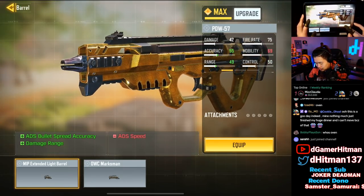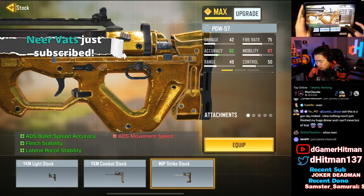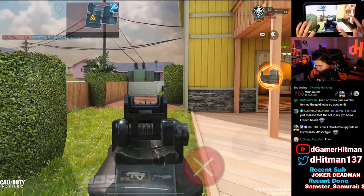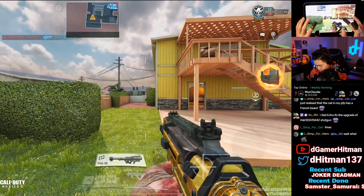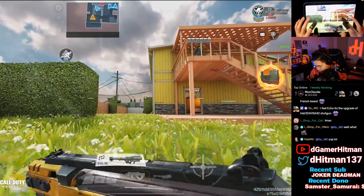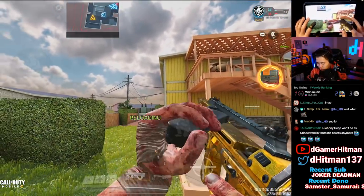Moving to the PDW — adding a barrel just extends the ugliness, so that's a no for me. The stock options are the same as the others, and there's no ammo you can add. The PDW in game looks absolutely terrible — there's so much black even at the top. The reload looks pretty bad. It looks slightly better in sunlight, but overall pretty terrible.